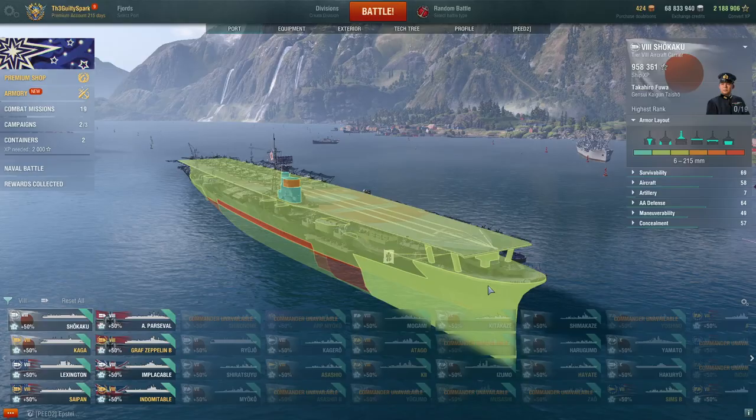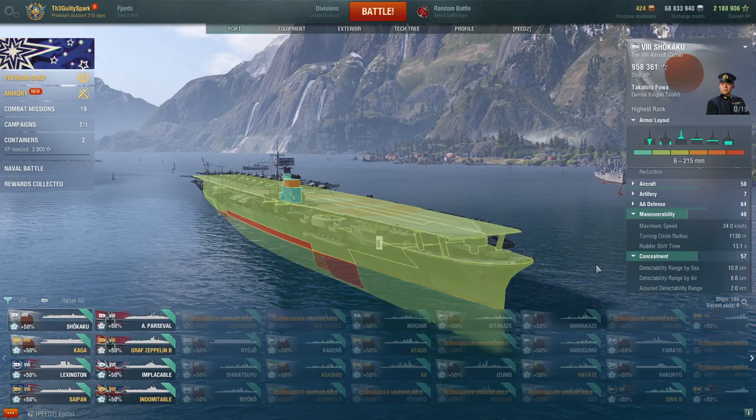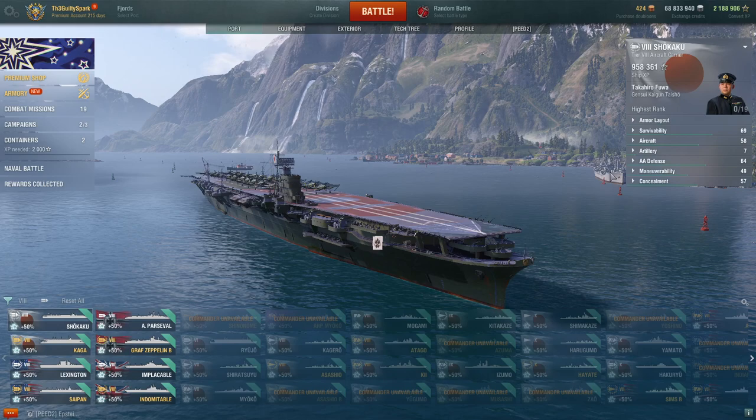So a lightly armored hull that's quite fast with good concealment. We're going to give the Shokaku a B rating for hull — it's borderline A just because of the speed, but the thin armor keeps it at B. To summarize: 54,000 HP, 25% bulge, 34 knots of speed, and 10.8km concealment gives us an overall B for hull characteristics.